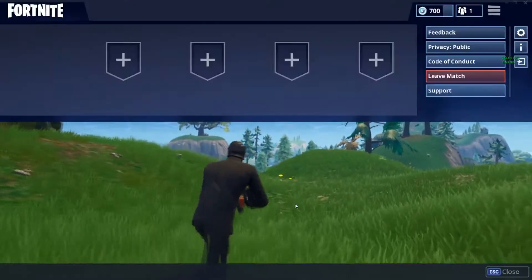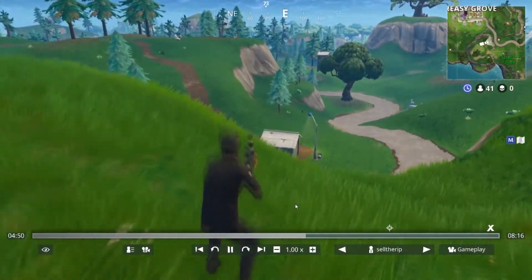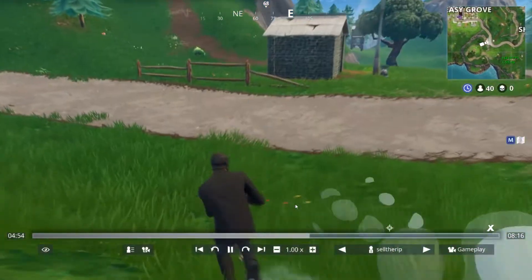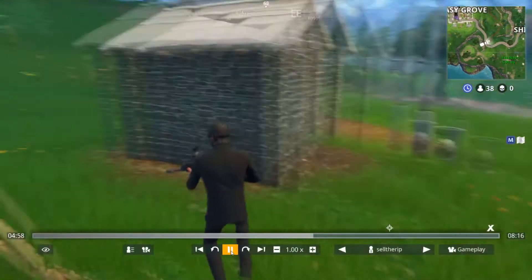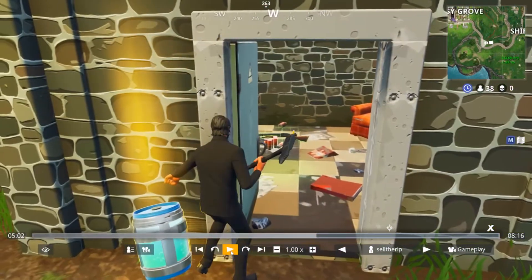We were playing today and I was looking for some shields, just kind of running around, and then I discovered a huge glitch. You guys really need to take advantage of this. As you can see on my mini map, it's right outside Greasy Grove, right next to Shifty Shafts — in between both of them there's this shed. All you got to do is literally run up to it like this and open the door.